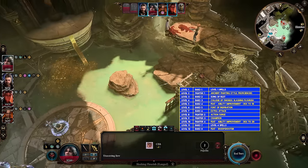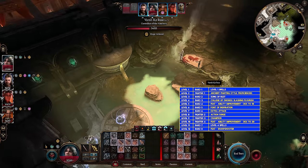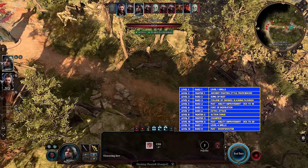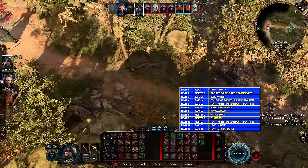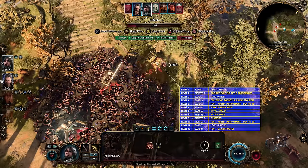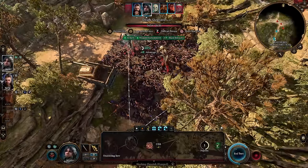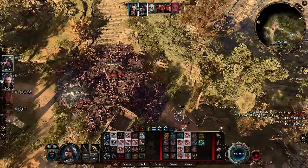Another way to do it is to start with bard at level 1, and then multiclass into fighter at level 2 for longbow proficiency and archery fighting style, then continue the rest of the build as normal, leveling bard up to 6, fighter to 4, and then finally bard to 8. Personally, I wouldn't recommend doing this because even though the archery fighting style is really strong, you also delay the rest of your build by an entire level. Levels 4, 5, and 6 in bard are all really important for your first feat, recovering bardic inspiration on short rest, and extra attack respectively.